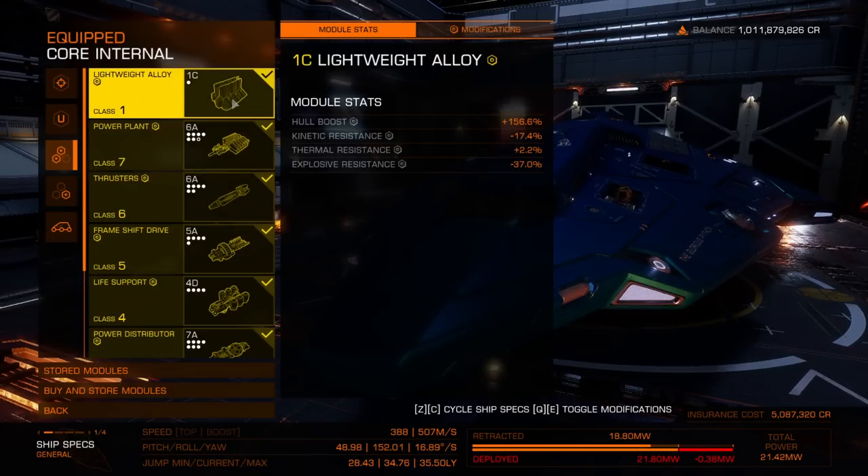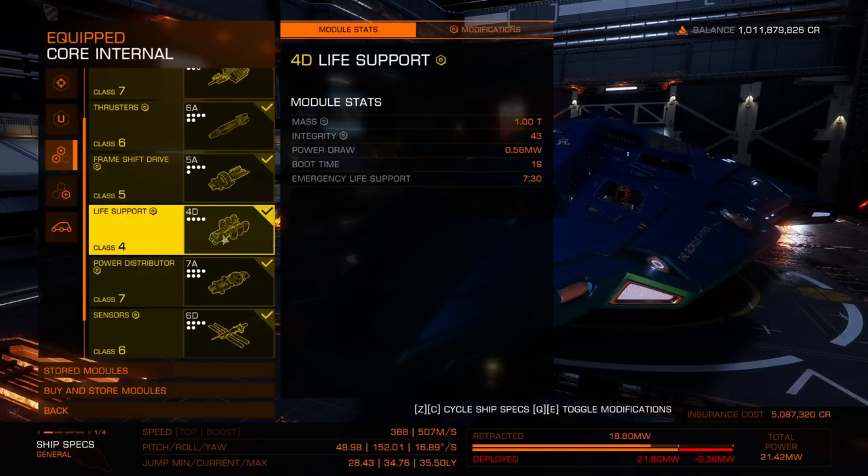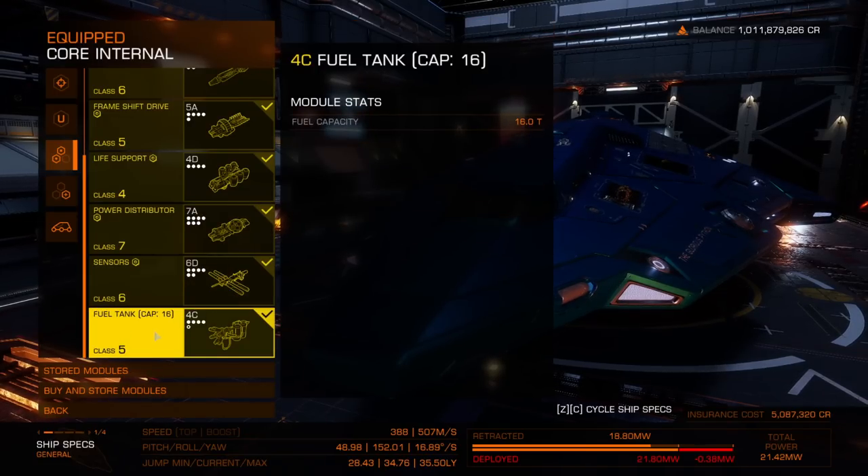For your core internals you'll want to A-rate absolutely everything except for your life support and your sensors. You can also go with a half-size fuel tank if you like because we will have a fuel scoop.